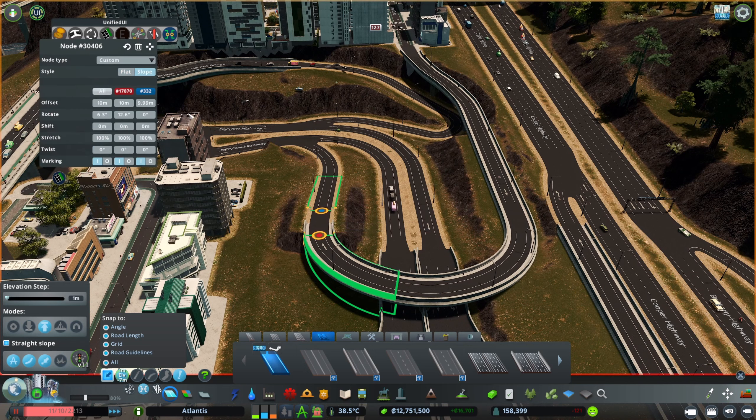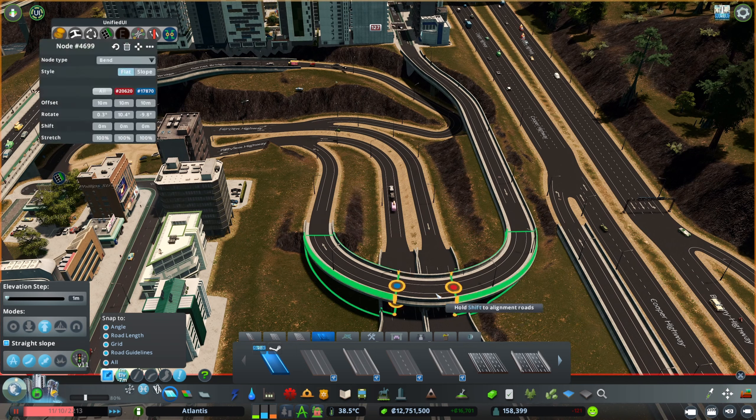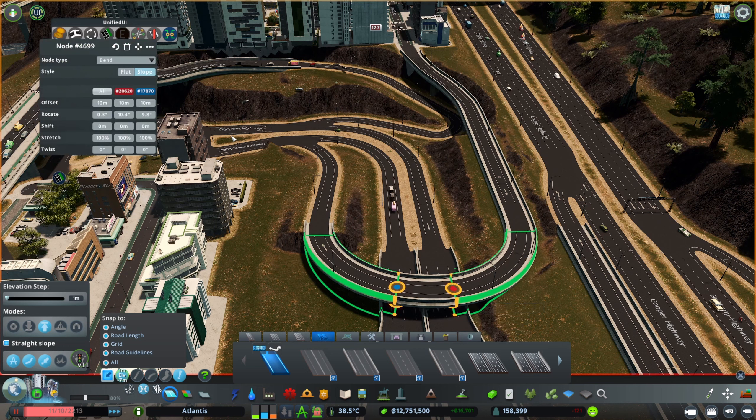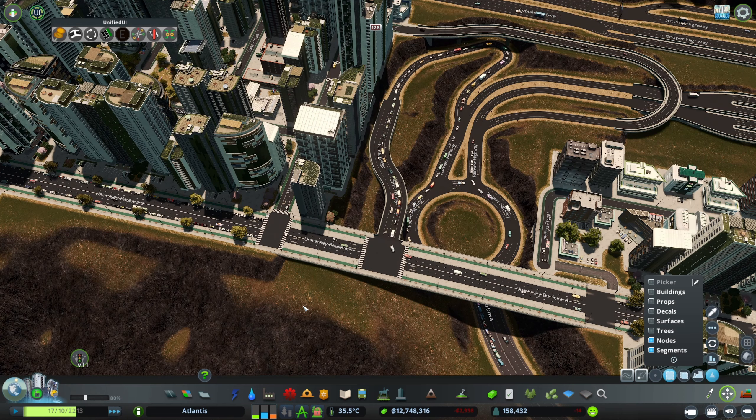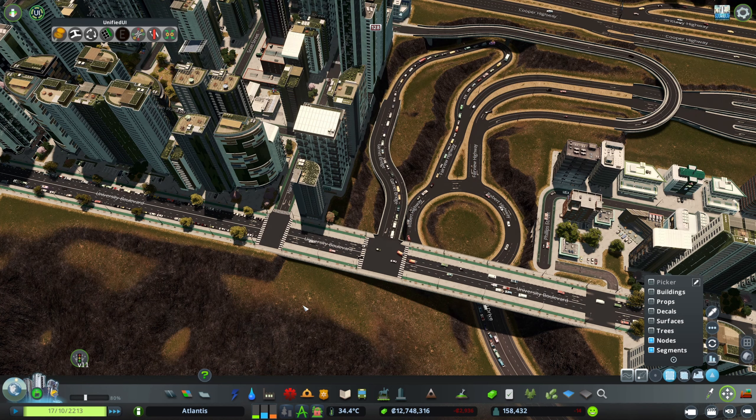Using Node Controller I can make those connections a slope, which then looks a lot better. That's how it looks now — with that done, traffic is flowing.